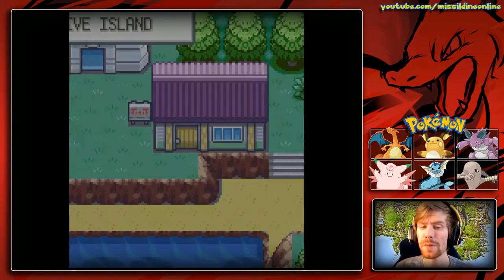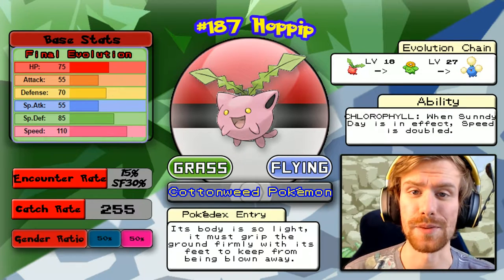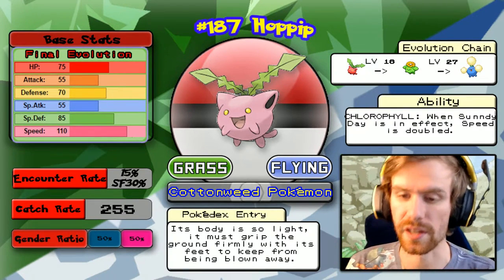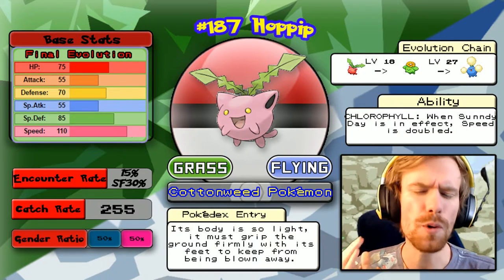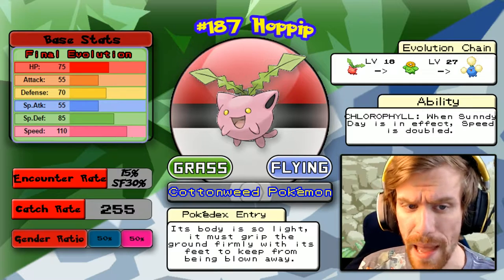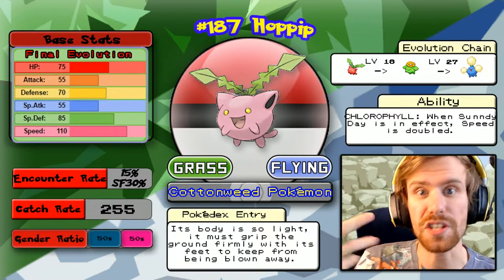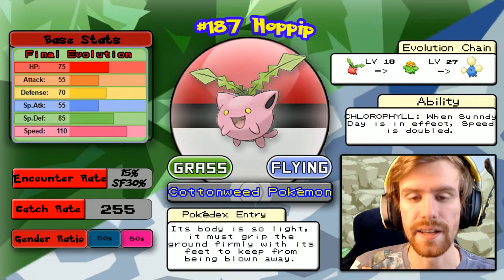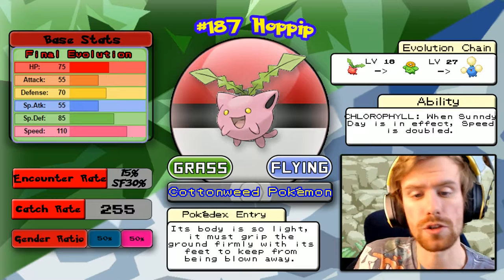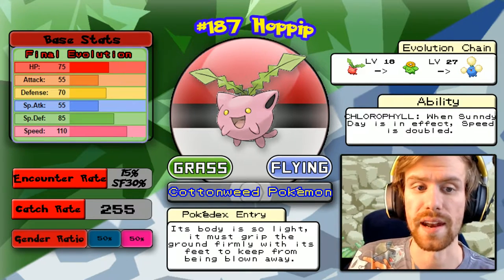That Pokemon is going to be Hoppip, so let's look at it right now. Hoppip is a little strange — it's a Grass/Flying type, one of the first Grass/Flying types introduced to Pokemon, which is a very interesting type. Its stats don't really help it out. It does have the ability Chlorophyll, so when Sunny Day is active its speed is doubled, but it already has incredibly high speed. This Pokemon really isn't good for battle. The only thing it was known for competitively is using moves like Encore, Leech Seed, Substitute, and Sleep Powder very quickly — it's kind of an annoyance Pokemon rather than a battle Pokemon. Its evolutions are not available in this game unless you catch a Hoppip and evolve it.